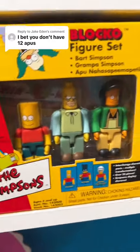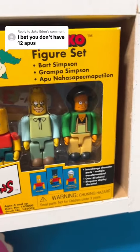The third one is going to be part of this Blocko set. We got Bart, Grandpa, and Apu in the set, so number three is Apu.